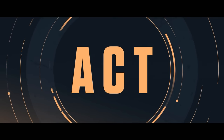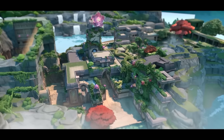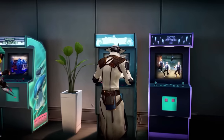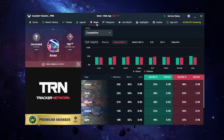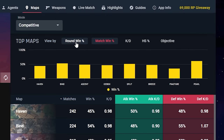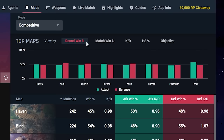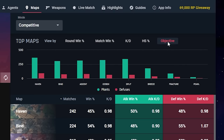But first, I want to quickly show you something useful from our sponsor, Valorant Tracker. The new episode just dropped — Bind and Breeze are out, Split and Lotus are in. It's time to forget old maps and learn new ones. Download Valorant Tracker using my link in the description. Go to the Maps tab — it's a goldmine of stats telling you everything about your performance on each map: which map you're best at, which need work, whether you're better attack or defense. Download it for free using my link below.